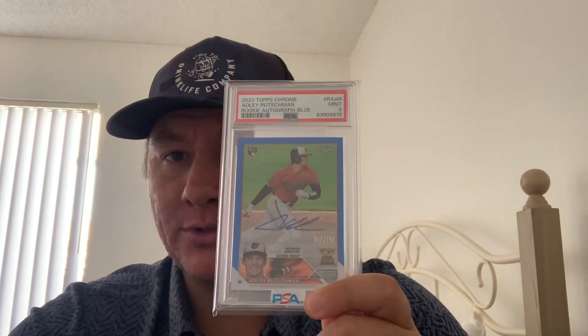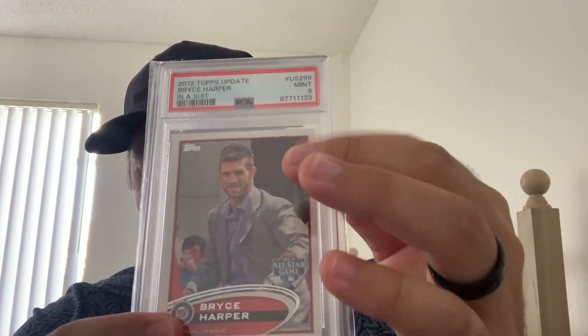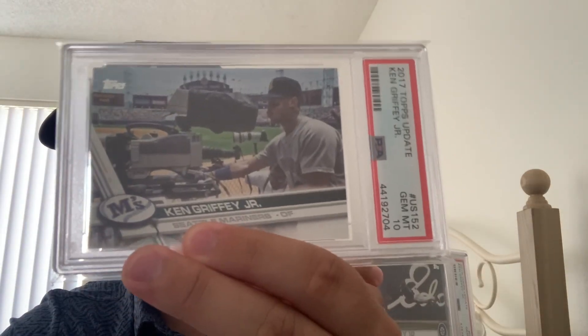I'm probably going to keep the Adley Topps Chrome blue auto PSA 9 because I'd probably just break even on it, and I really like Adley — he's one of the guys I collect. Then I've got some image variations: a Corbin Bowman Chrome image variation SGC 9.5, a Bryce Harper rookie All-Star game image variation in his suit PSA 9, a Mike Trout with Robinson Cano All-Star game image variation, and two Griffeys — one horizontal of him laying out making a catch and one of him on the camera.